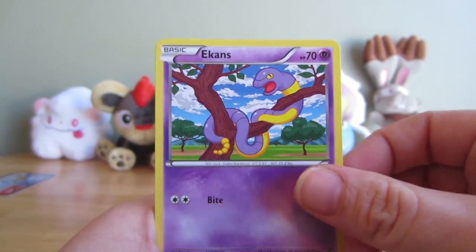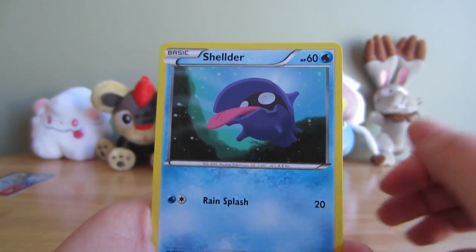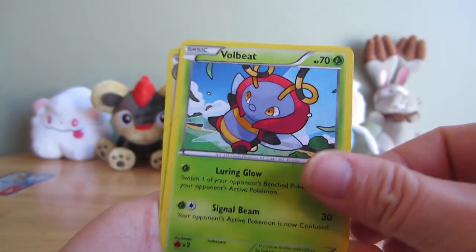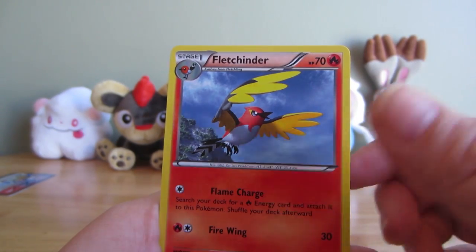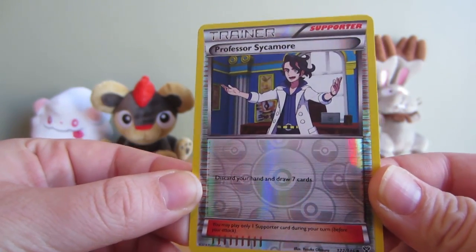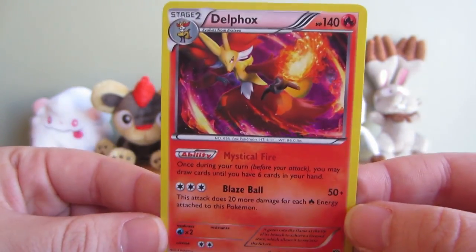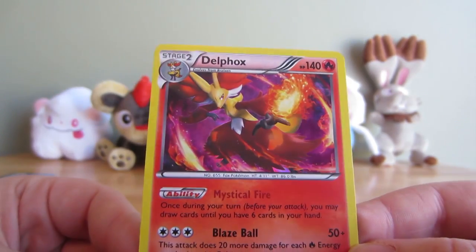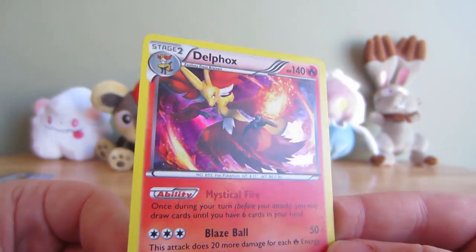Okay - Panpour, Ekans, Fletchling, Sheldr, Talo, Volbeat, Delcatty, Fletchinder, a Reverse Professor Sycamore, and a holo Delphox. So the holo is very different in this set - I'm curious what you guys think of it. It's hard to tell. This isn't a good card to show it off, I feel like.